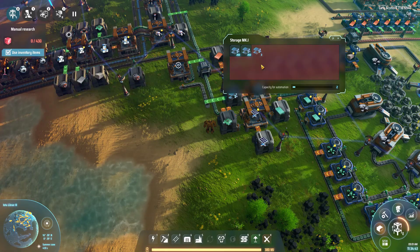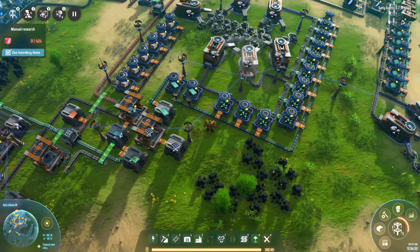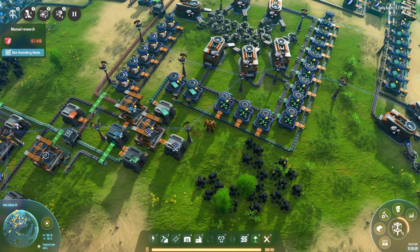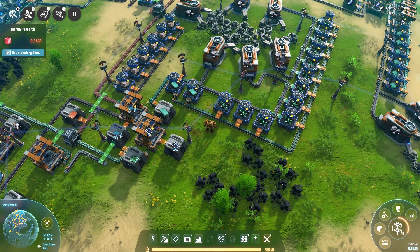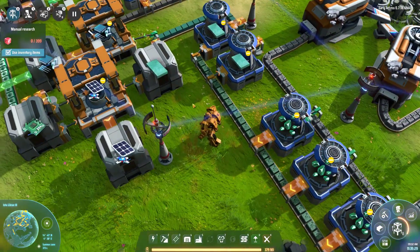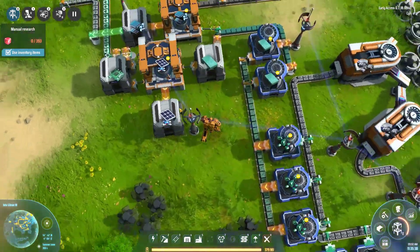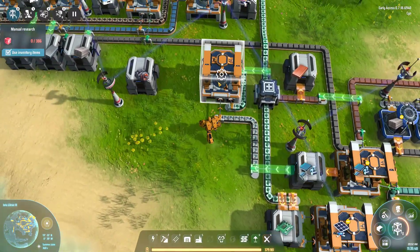Earlier we had started producing some microcrystalline components with silicone that we unlocked, and now we've determined that silicone has a really bad ratio when you take it from the rock. It ends up being like 720 down to 360 of silicone, and then 360 of silicone only equals 36 of high-purity silicone. Then you cut that in half when you're making microcrystalline components, so I'm getting like 18 a minute for that.